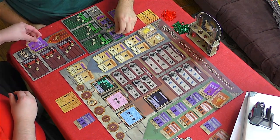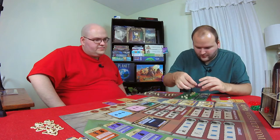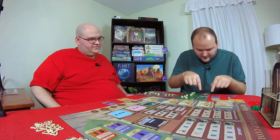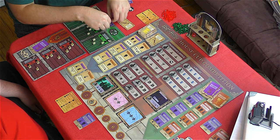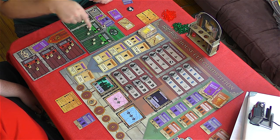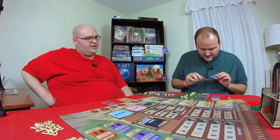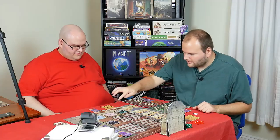Now it's my turn. Draco alone has enough to 'Board the Hogwarts Express' — he's got four Charms and more than two of that. I get a magic token and two gems. Then Crabbe and Draco together can 'View the Mirror of Erised.' They have two Potions from Crabbe and four from Draco. I spend a magic but get one back, plus two more gems — 20 points.